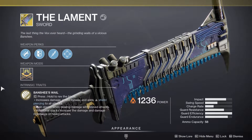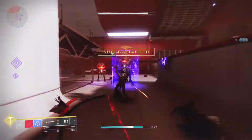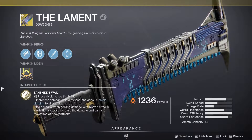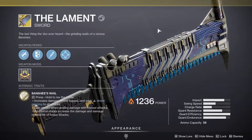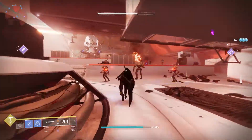Bungie just added a new chainsaw sword to the game and it feels kinda based on this! Hi guys and welcome to Gaming Watcher, my name is Rolson and in this video I'll tell you how to get the new exotic sword The Lament in Destiny 2 Beyond Light. This sword is pretty awesome — it's not Fallen Guillotine, but it's actually pretty close. I think it's definitely one of the better exotics that have been released for Destiny, even though I like a lot of the new exotics released lately.